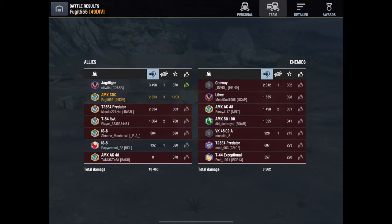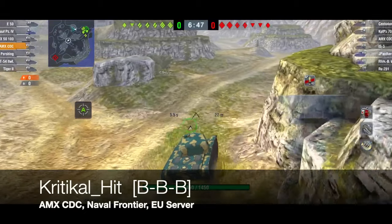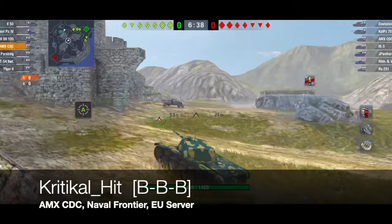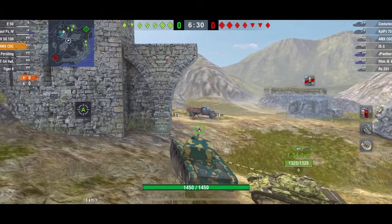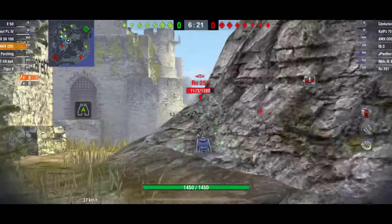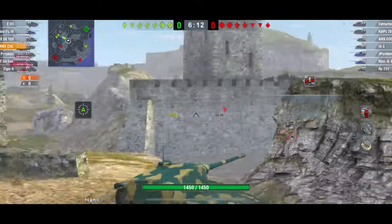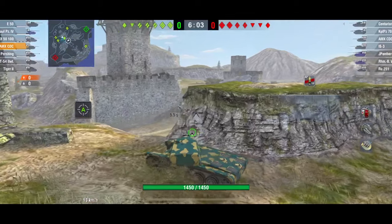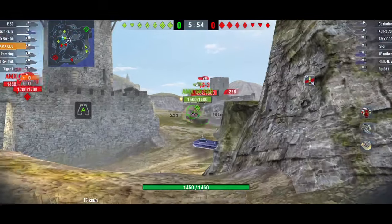I've never mastered this tank, but I'm not the best light-medium player. This is my good friend Critical Hit rolling out in his AMX CDC, back when they released it in the Black Friday sales. He's on Naval Frontier and he's going to do exactly the same thing: use that mobility, use that accuracy, use that gun depression to get the most out of this tank. He's waiting for targets to pop, hanging around ridges to use that gun depression. There's a RU, then an IS-3 - can he shoot the IS-3? He just backs away as he takes the shot.